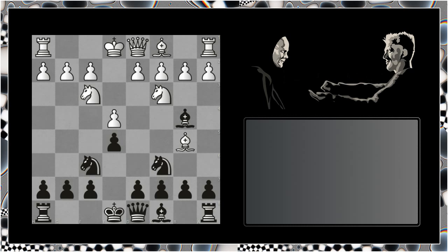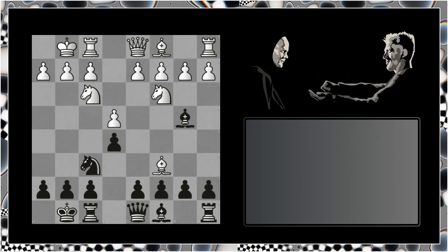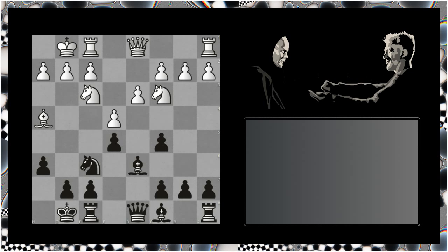We have bishop to b4, double zeros, double zeros, and white chops this knight here on c6. Black recaptures with the d pawn. We have d3, bishop drops back, bishop to g5, h6, bishop drops back. And here, very interestingly, black plays the move c5, giving white, of course, access to the d5 square. We have knight d5, g5, knight takes on f6, queen takes on f6, and bishop to g3.